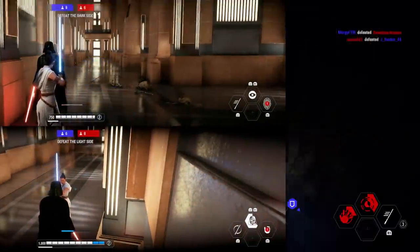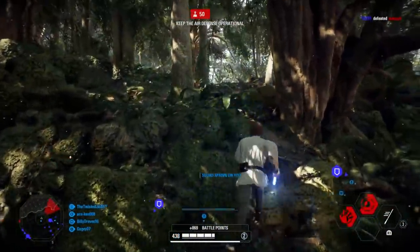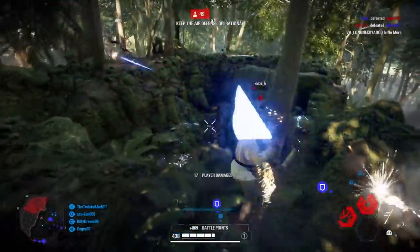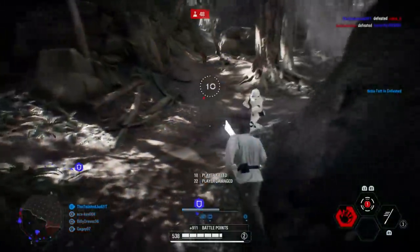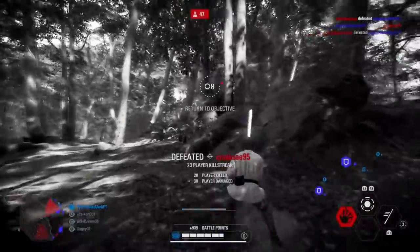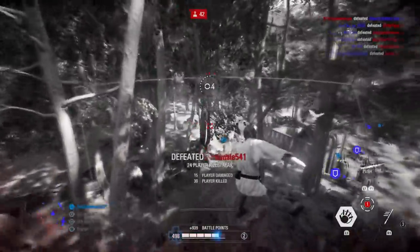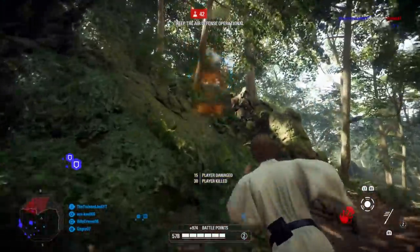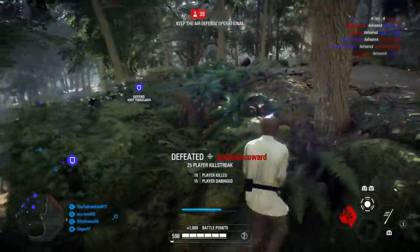Tip nineteen is don't be a swing spammer — use your stamina wisely. In Galactic Assault against infantry, two lightsaber swings is all you need. The last thing you want is to waste all your stamina swinging furiously, because when a lightsaber or blaster hero turns the corner they can melt you down to nothing. So think about how many swings you're taking and be patient.